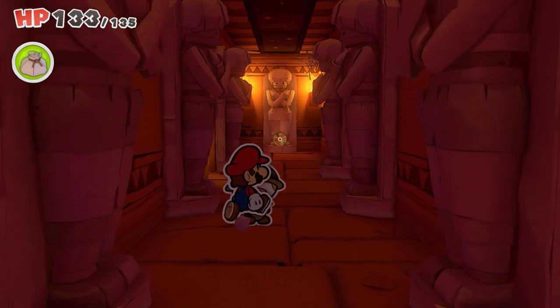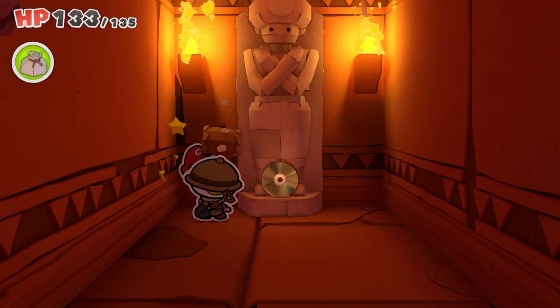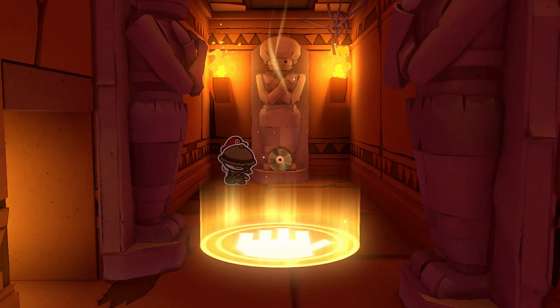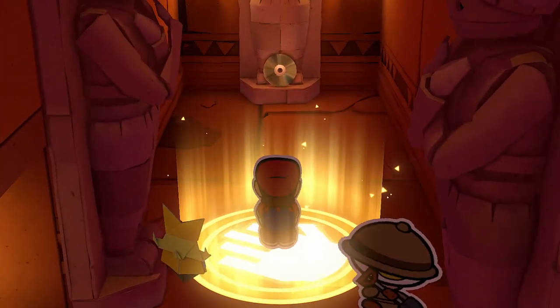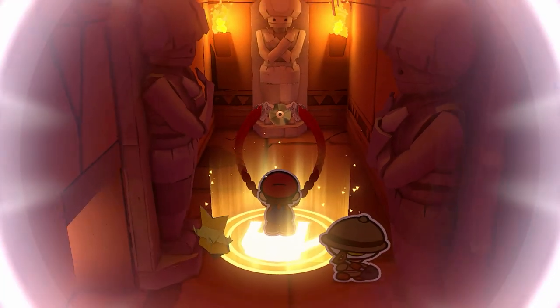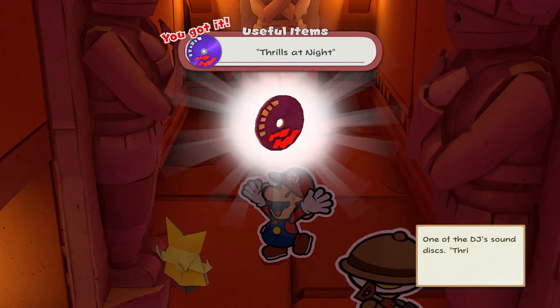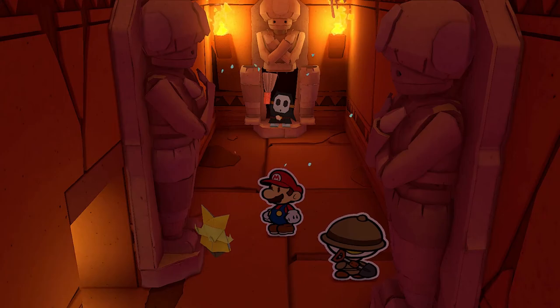Lastly, if you want to get the music disc and you're wondering how to because that toad keeps coming out — you've got to hit the side of it randomly with your hammer. That actually opens a trap door that produces a magic circle, which will allow you to grab the disc while being a good distance away so the toad can't come out and hit you with his fan. Now you can grab the disc, and when he pops out he won't be able to reach you. That's all the puzzles in the Temple of Shrooms.